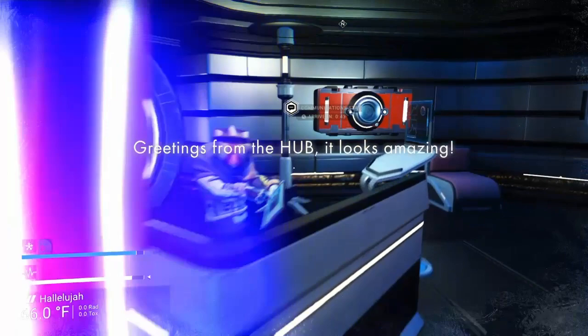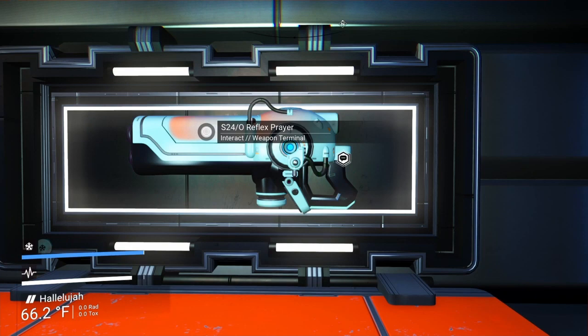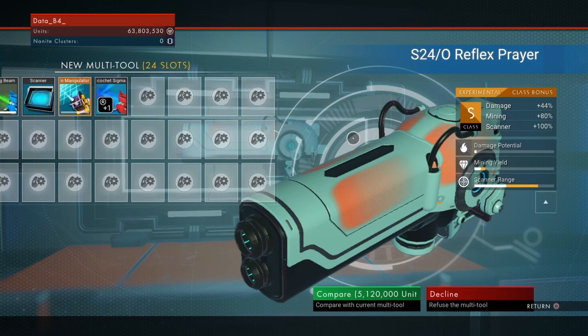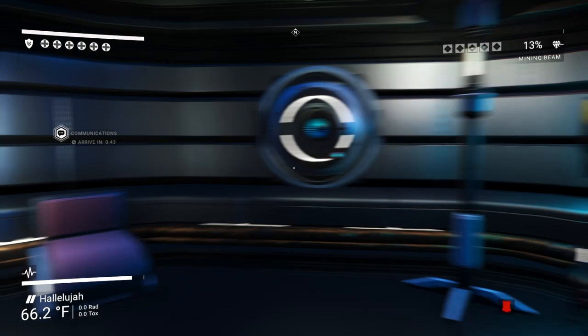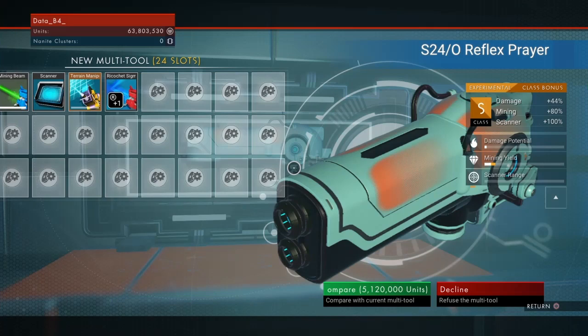S240 — oh, Reflex Prayer! S-class, 24 slots, damage 44, mining 80, scanner 100%. The 80% mining is also pretty awesome — that's going to beat out the A-class gun that I have, which has zero percent mining increase. We are going to straight up go for it.